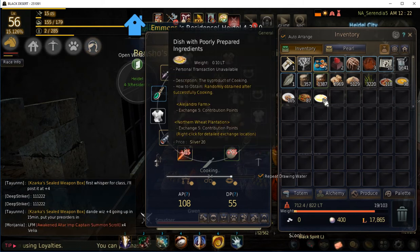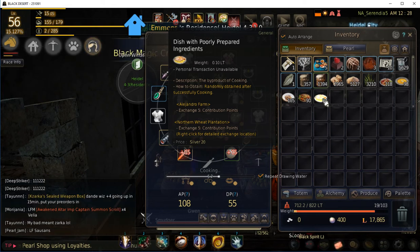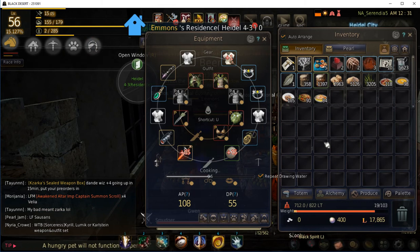The importance of making beer also comes down to this poorly prepared dish. This goes back to contribution point gains — when you do the Calpheon quests you get contribution experience, and the same thing happens when you turn in these poorly prepared dishes. You're going to get contribution experience that allows you to get contribution points. At my level of 285 contribution points, the curve means I might turn in 85 dishes and not even get close to reaching 286 — so you have to take that scaling into account.